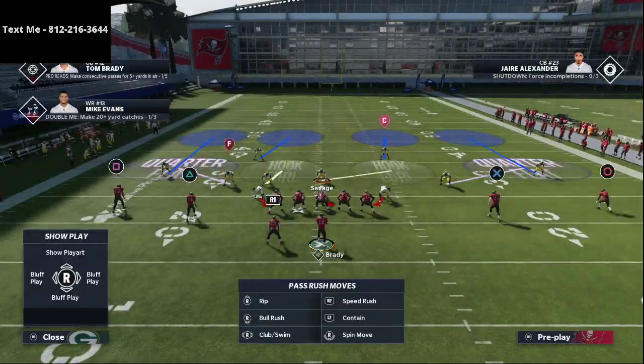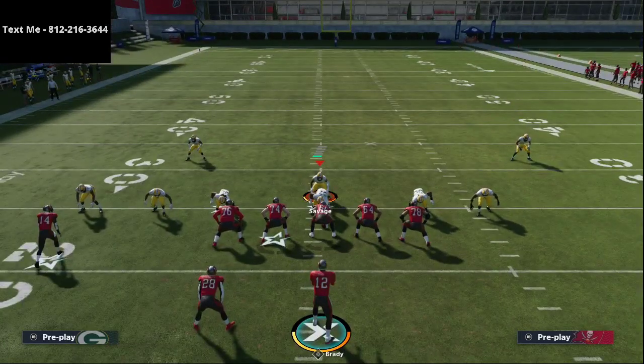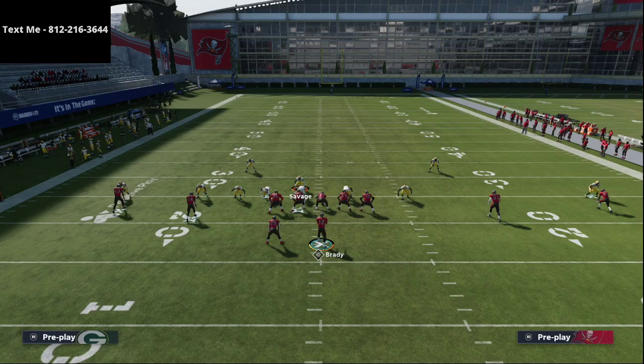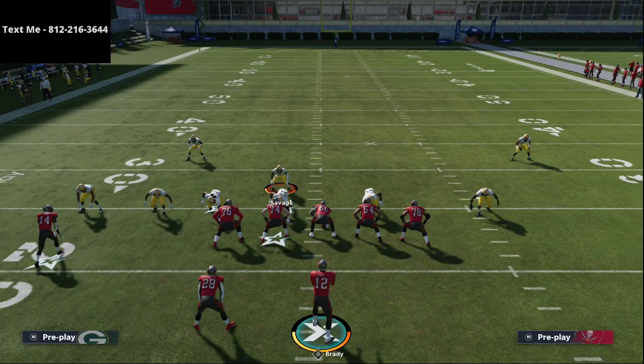You're going to come out in Cover 4 Drop, and from there you're going to almost always audible into Mike Blitz 3, unless you have a specific reason not to. I wanted to show you a setup I really like against Gun Spread. I've been getting a lot of questions about people having trouble stopping the seams. All I'm going to do is shift my defensive line to the running back side, crash my line out, and then bluff blitz the defensive end on the same side as the running back — in this scenario, Zadarius Smith. These linebackers that are safeties — Redman and Amos — are hybrid players, and I like to use them in man-to-man coverage against the slots, especially in a spread type of feel, because this keeps them from throwing those seam routes.